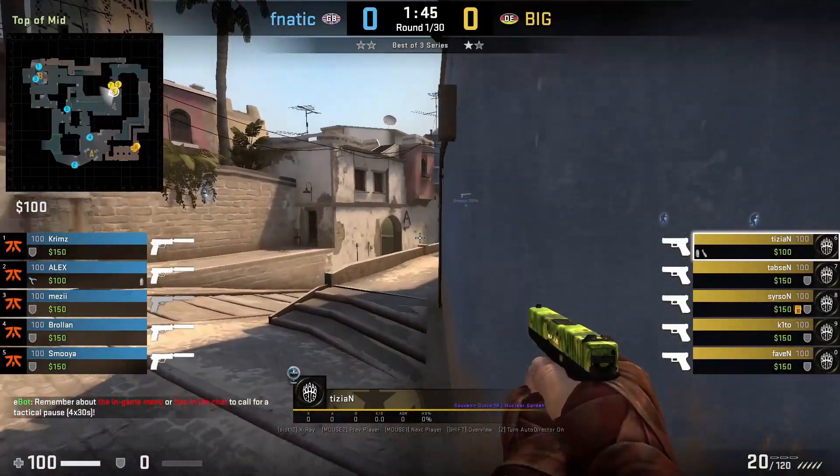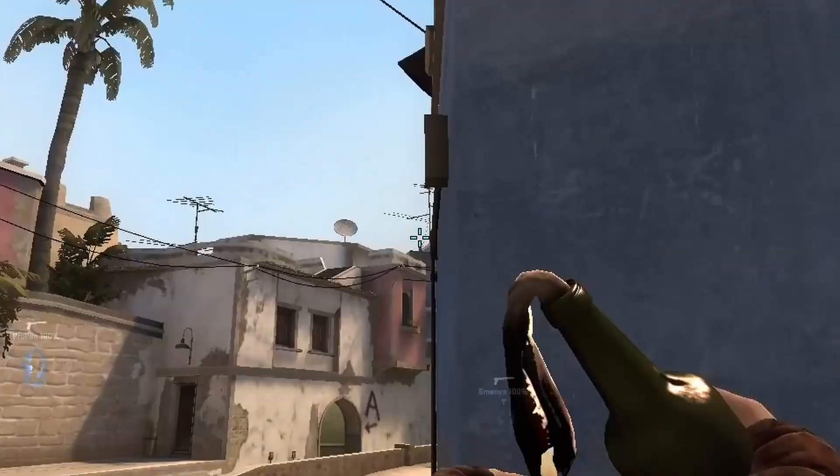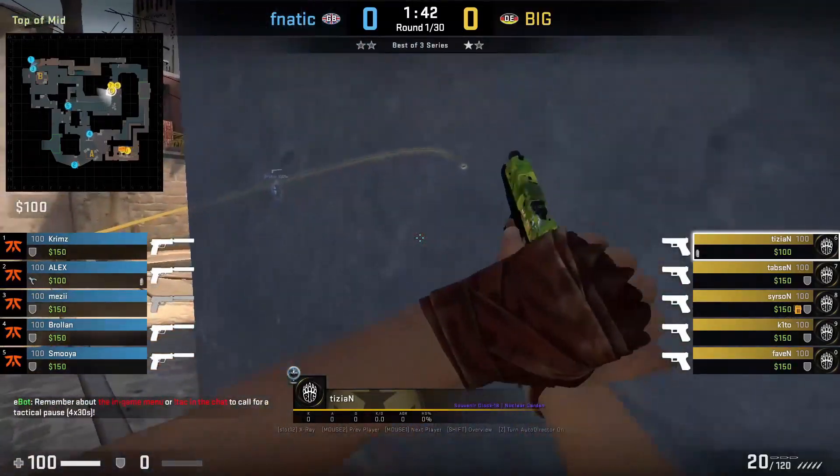tiziaN mollies Window on T pistol as well as smoking off Jungle. He will aim above the thing sticking out the roof, runs forward, and then left-click throw.